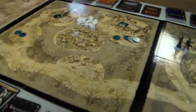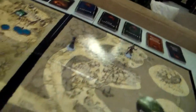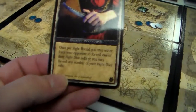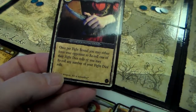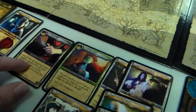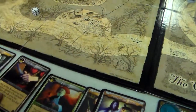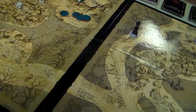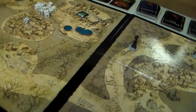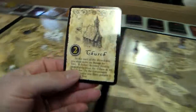Now it is Heinrich's turn. He rolls a 4 so he can go to the Smuggler's Cove. Once per fight round, you may either force your opponent to re-roll any fight dice or re-roll any of your own fight dice. He's also going to buy a Lair card, spending 3 investigation. That's at the church.